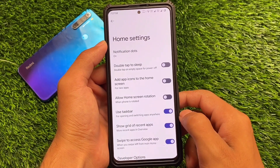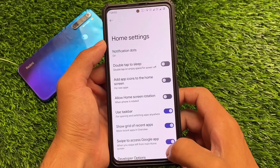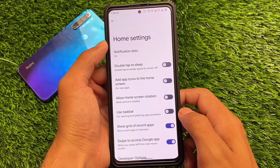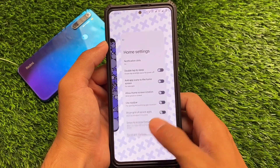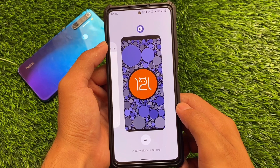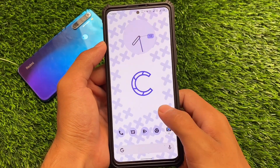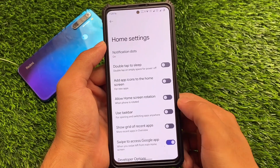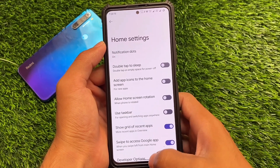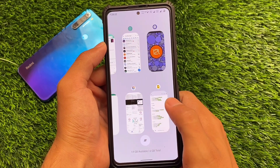Moving on to the options, like the default launcher — one thing to notice is the taskbar option is available, but I will not recommend using it because it's not working perfectly fine. However, the 'show grid of recent apps' option is working perfectly fine. As you can see, we also have the available RAM option, which I've disabled. Let me enable it to show how it looks when you move to recent apps.